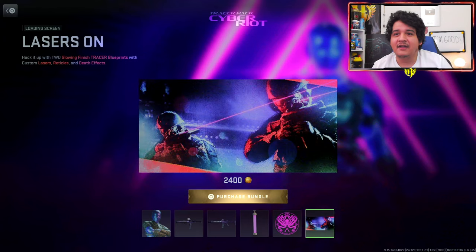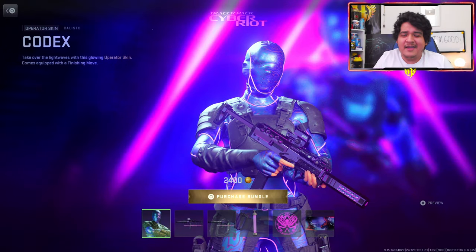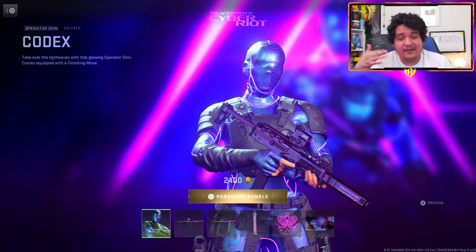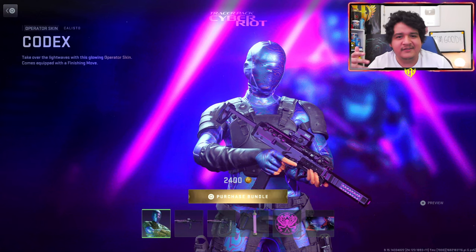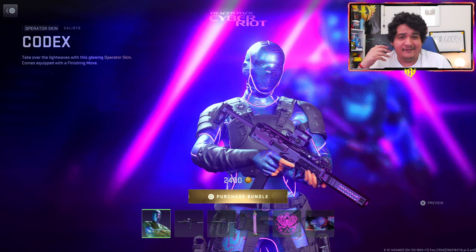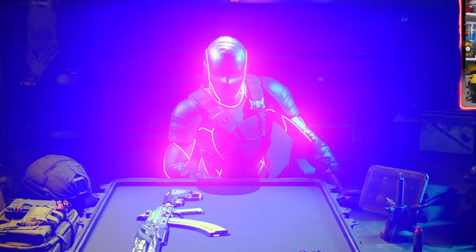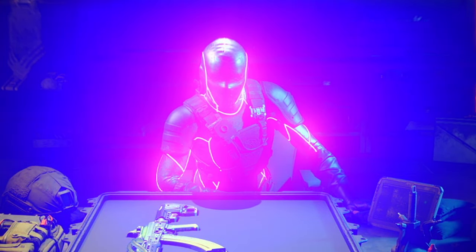We also got the weapon charm Glowing and Going, the decal Zakayev Arms — Zakayev is mentioned here — and the loading screen Lasers On. So I'm going to go ahead and cop this for 2400 COD Points and we're going to see how the camos look on the weapons, how the tracers look in game, and how the operator skin looks, including the decal.